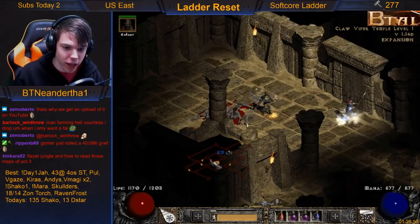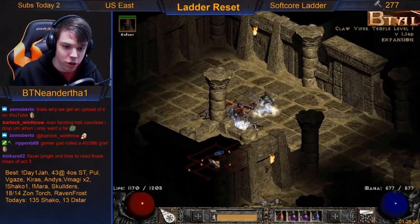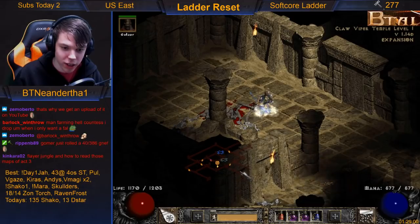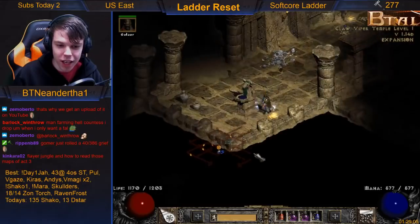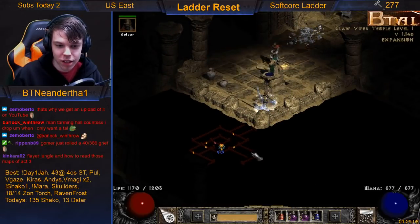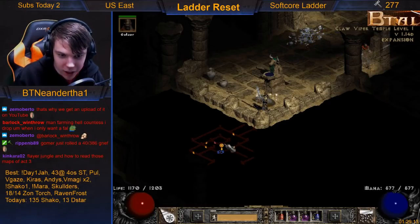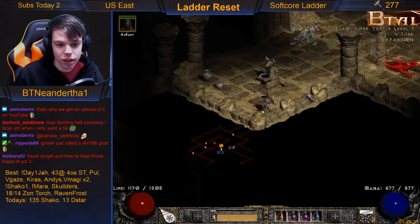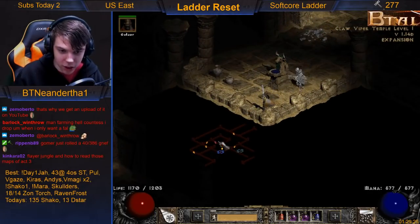Again, you see this door and you might think straight is this way, or straight might be that way — but straight is actually this way. That one is a little tricky. Just know that for this block: this way is straight, this way is left, this way is right.